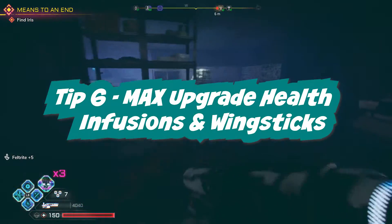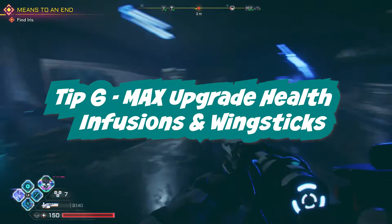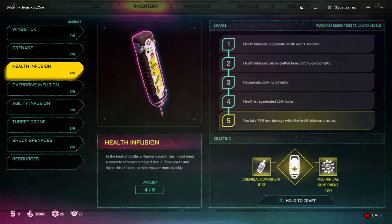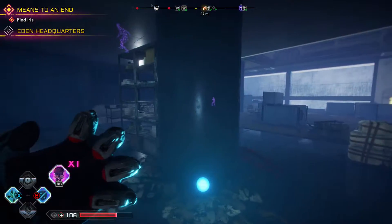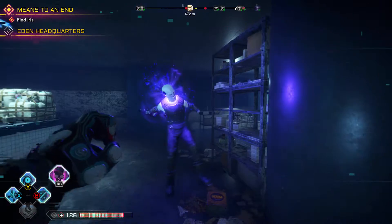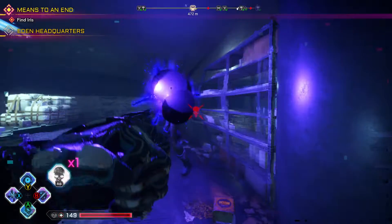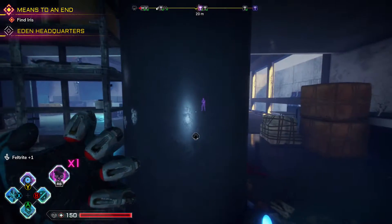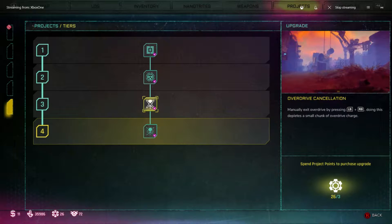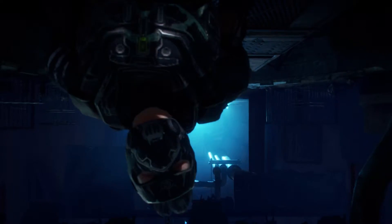Tip number six: upgrade your health infusions and wing sticks. Buying the health infusion and wing stick schematics allows you to craft them anytime you need them, and they'll also become more effective. You can also increase your carrying capacity by upgrading certain project skills. You can also upgrade your overdrive's nanotrite ability, which allows you to regenerate health during combat. In the Rise of the Ghosts DLC, they added the ability to suspend your overdrive at any time to conserve it for later.